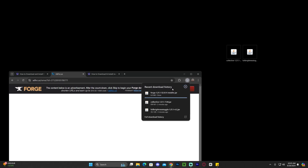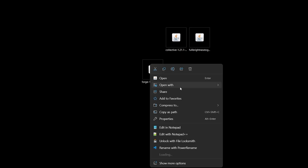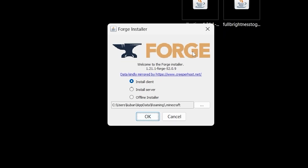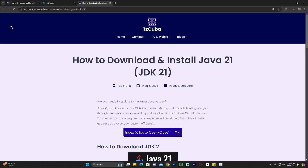Now we have everything we need — and you'll see why I say 'most of the time' in a moment. To install Forge, make sure your Minecraft launcher and game are completely closed. Then right-click the Forge installer, click open with, and select Java. That will open the Forge installer. If the Java option wasn't there, stay around because I'll show you how to fix that. Once the installer is open, click OK with install client selected and wait for Forge to finish installing.